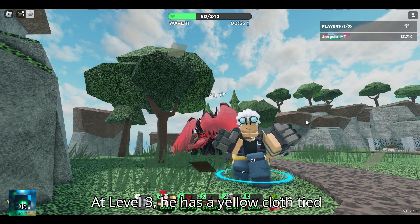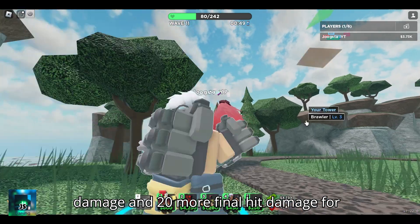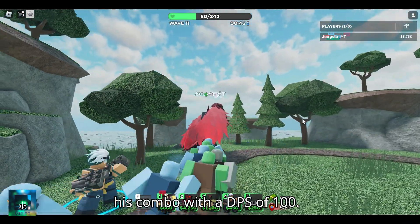At level 3, he has a yellow cloth tied onto his waist. He now does 20 more damage and 20 more final hit damage for his combo with a DPS of 100.